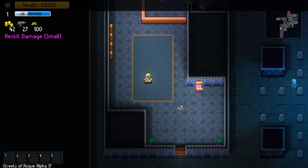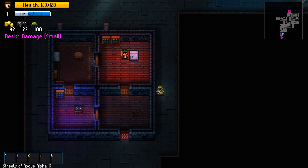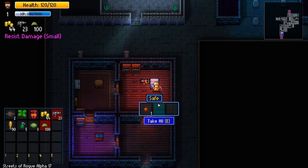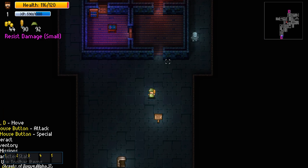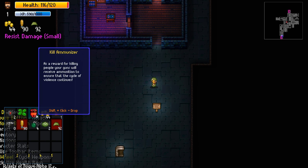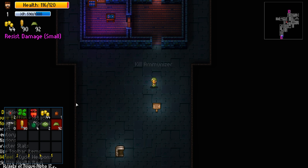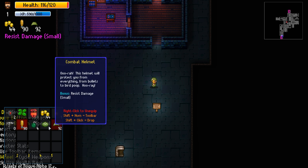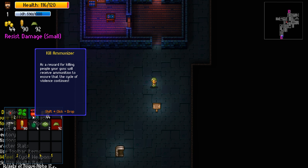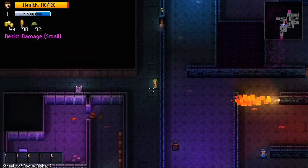Safe combination — I couldn't even get into the safe without getting it from that guy anyway. Let's go get this from whatever's in this safe. You tried, bro. This soldier is OP. Now my gun's out. How does this work? Kill immunizer — as a reward for killing people your guns will receive ammunition to ensure the cycle of violence continues. I don't understand how to trigger it. Yeah, I don't know how to kill a ghost — maybe through fire? They're gonna get alerted.